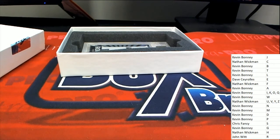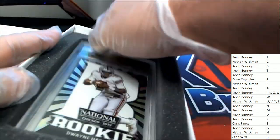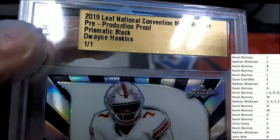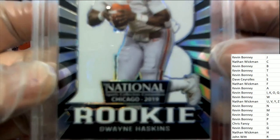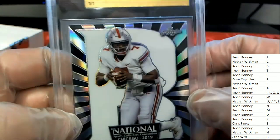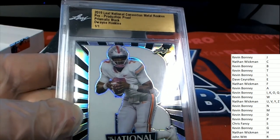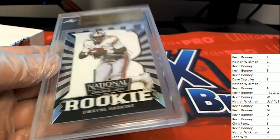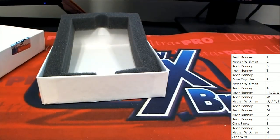The final hit in the box break is a Dwayne Haskins for letter H. Nathan hits a Haskins prismatic black one-of-one proof, and it's a special collector's convention one-of-one proof. It's a pretty cool rookie card — a one-of-one Haskins rookie. Nice going, Nathan.